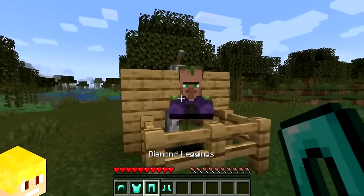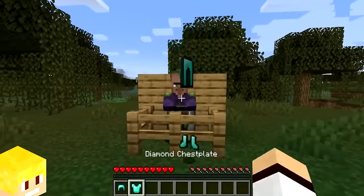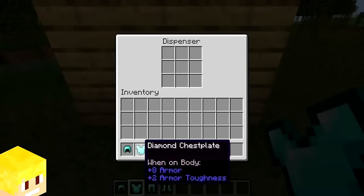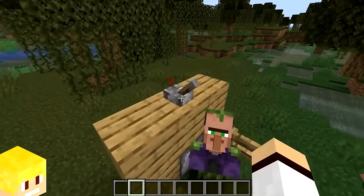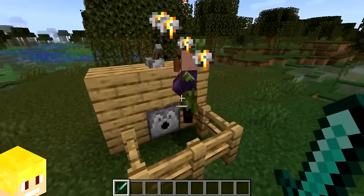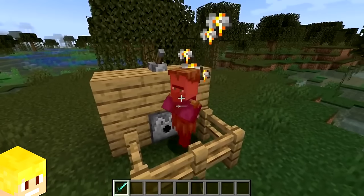You are actually able to give villagers armor, which is very useful if you want to protect them. This is done by placing the armor in a dispenser and then dispensing the armor onto a nearby villager. The armor itself won't be visually visible, but it will work as intended.